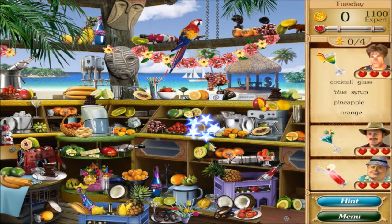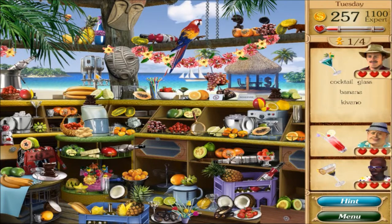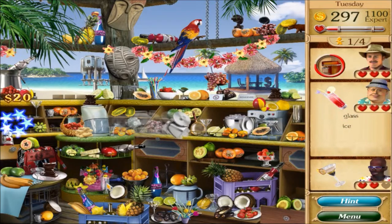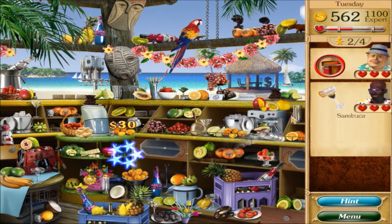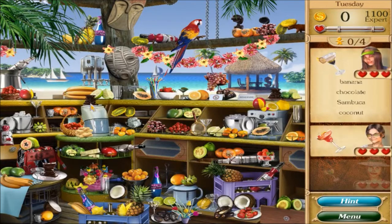Tuesday needs: cocktail glass, blue syrup, pineapple, orange - nice and simple for once. Need blue syrup, cocktail glass, banana, kivo - drain that raspberry, sambuca, glass, ice. Drain that, take your money. Need banana, chocolate, coconut, and sambuca. Still a little slow - third time's the charm. At least I keep making more money than the previous time.